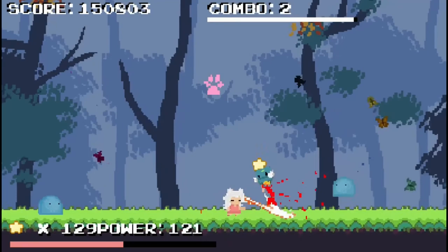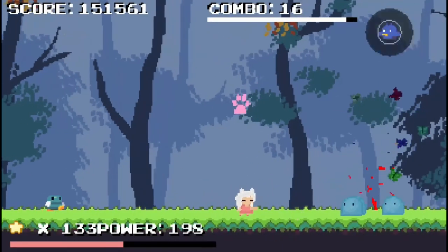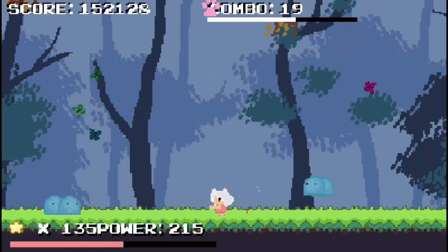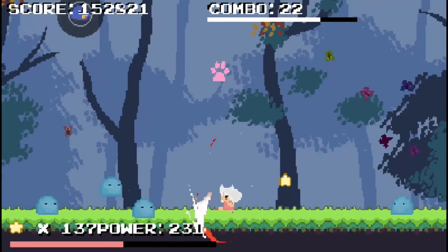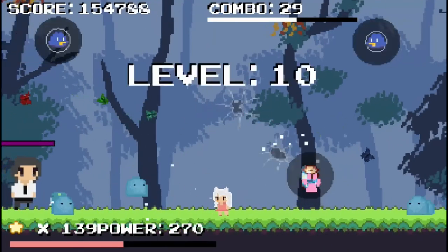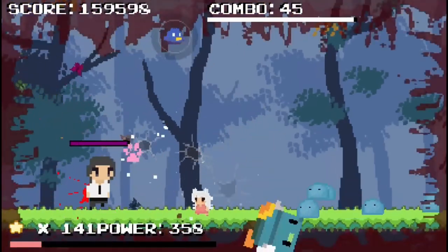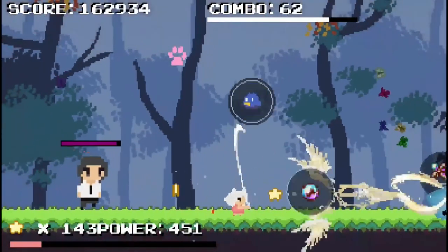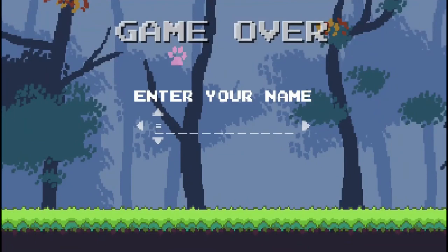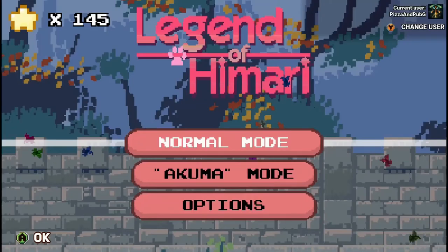Oh, I forgot about the extra game mode — the Legend of Hamari bonus. You push A and X to switch which sides you want to attack, and you can also shoot in the air to hit enemies that come down. There are only two achievements for this, so that's pretty much all there is to say about it. It's fun, but remember it was an extra edition. Catch you later!